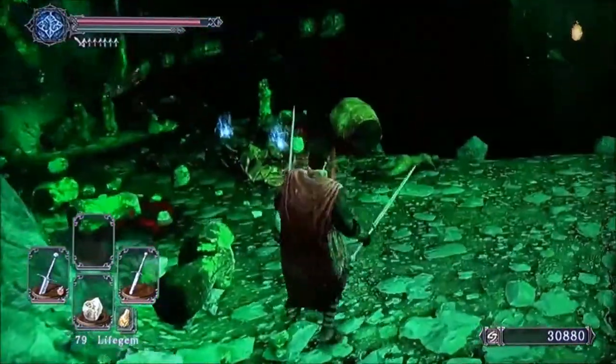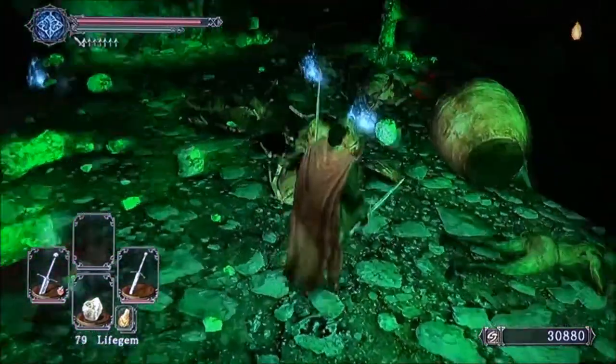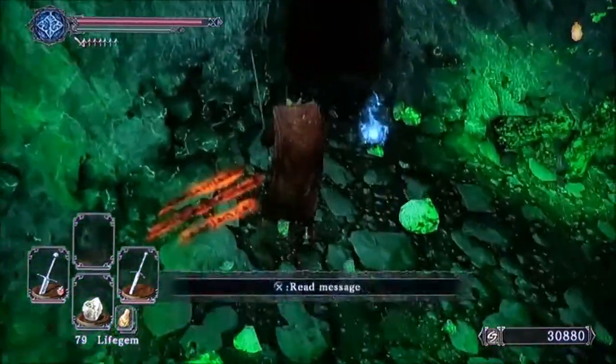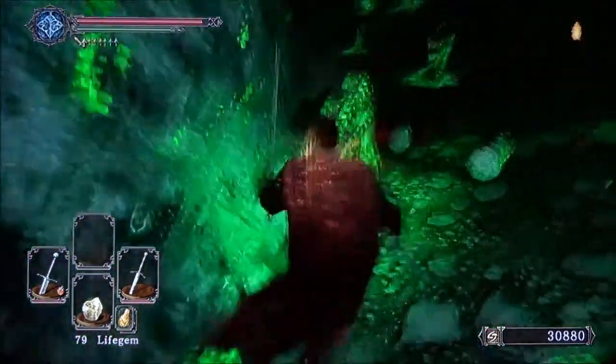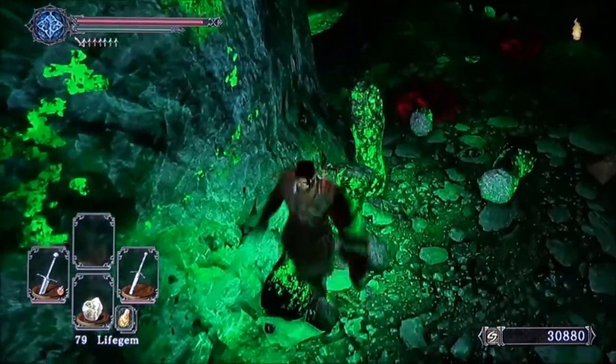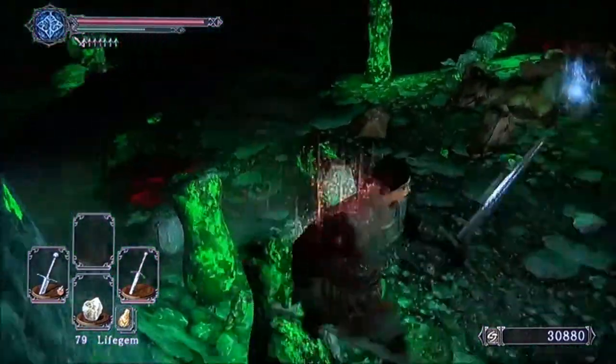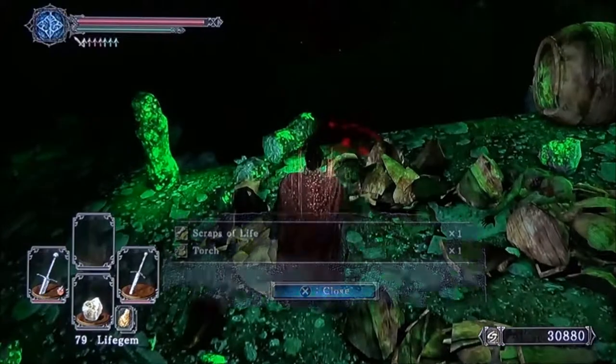The key to these guys, if you want to farm them: you can tell which pools they're in because you'll see their little tentacles pulsating out the side of the pool. Get close, and when you see the splash of oil just back-roll - that's all you have to do to get out of their reach. Then come right back in; they have no poise so you can stun-lock them really easily.